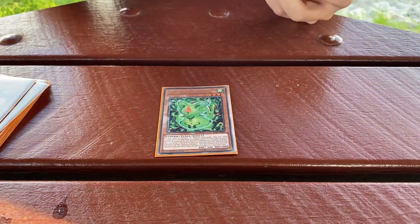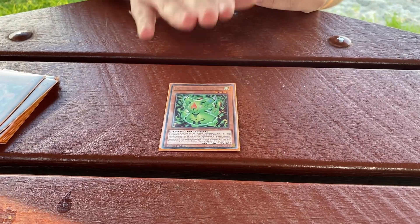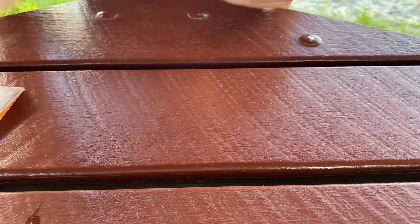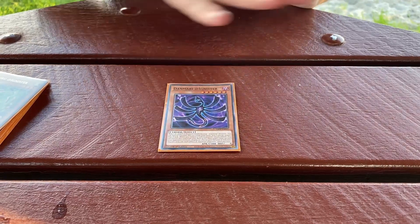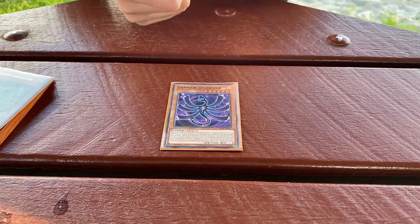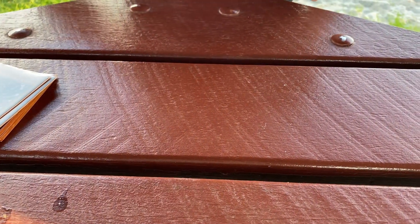Then we've got Bururu — he is the tuner of the deck. On summon, foolishness, and then if you use him as synchro material for a Cyberse he rebounds the other material. Then the final one of these is Denmari — this one goes with the boss monster of the deck. If he's in grave and you've got the big Link Six on board, you banish him to target a card and negate its effects for the turn, like a Mistaken Archfiend.